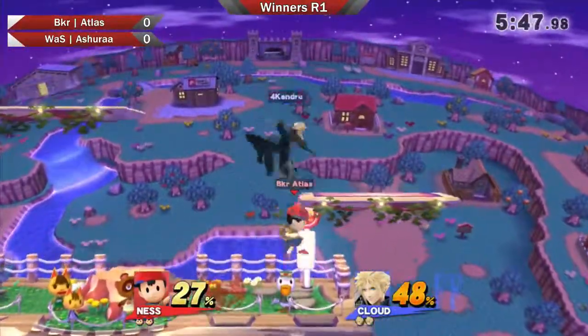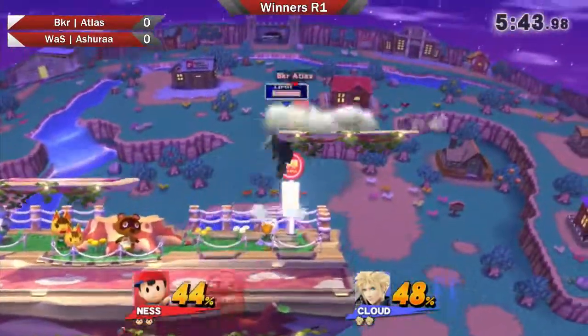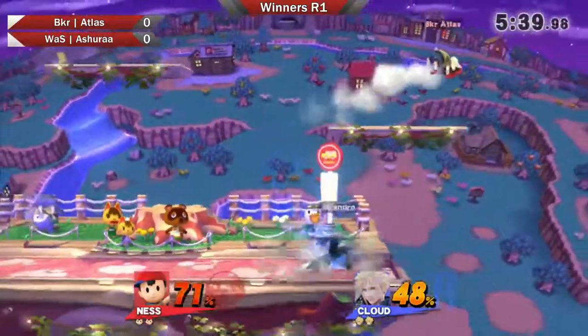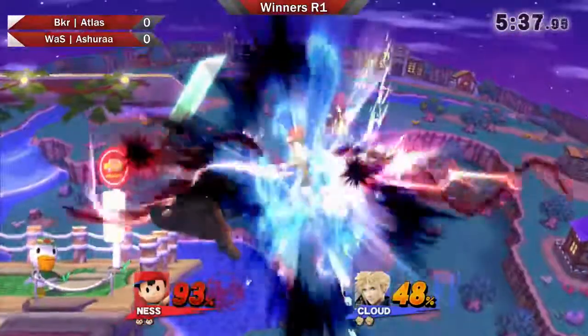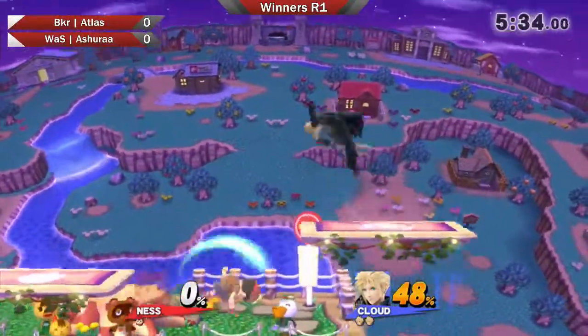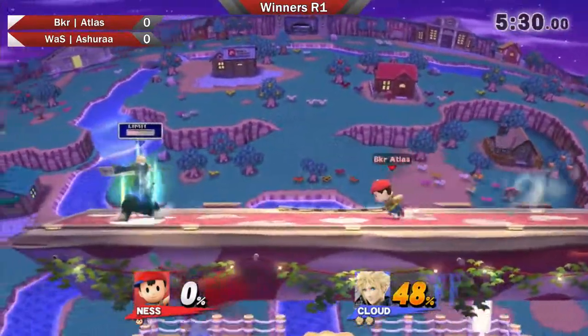There's nothing Ness can do about down throw to cross slash at 0%. It's just 3% for Fyoud if he gets that grab at 0, or even around from 0 to 10. And right away we're seeing that combo into limit cross slash, taking Atlas off to the right hand side of the stage.